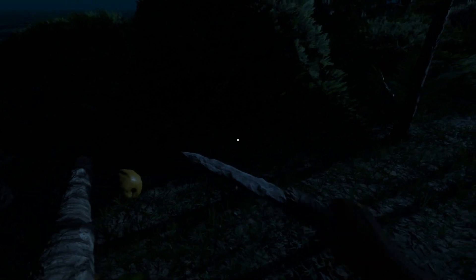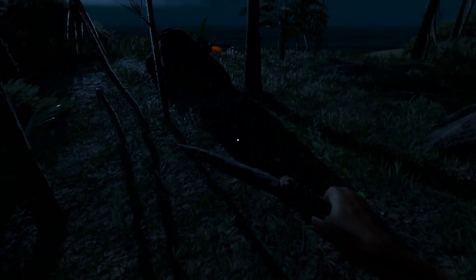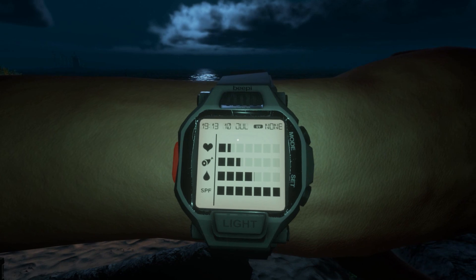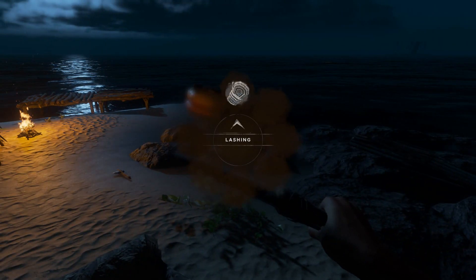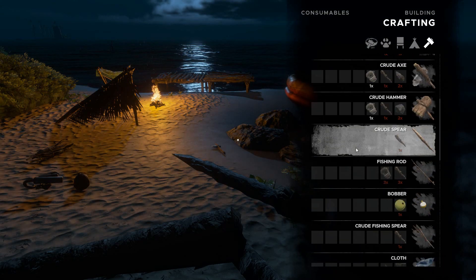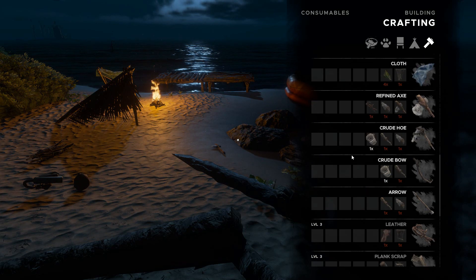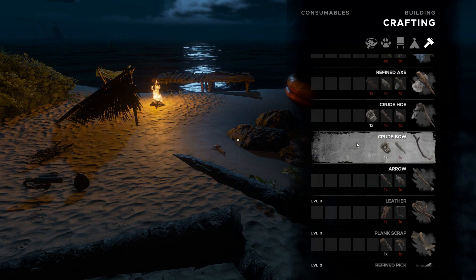The last island I went to was super hazardous. I don't want to get sick. In the crafting menu - wait, I can just literally do it fast - lashing, sweet! I don't have anything I can actually craft right now. Crude fishing spear - I mean I have a normal spear, isn't that going to work? I can make a fancier axe, but not right now. You can make a bow and arrow - I actually never noticed that - leather. I need actual leather for that.